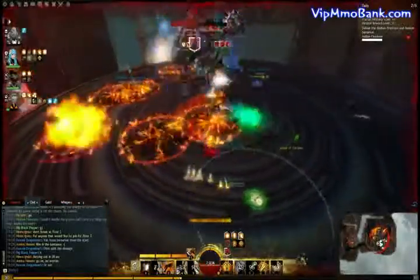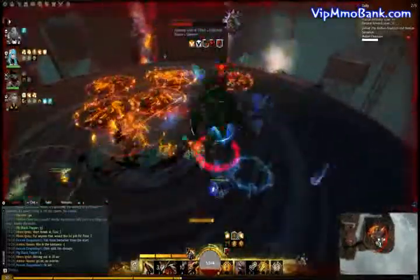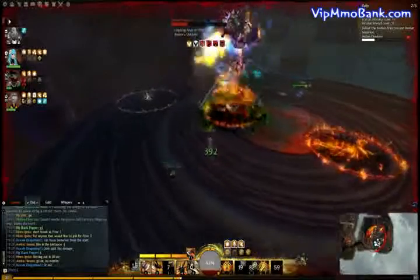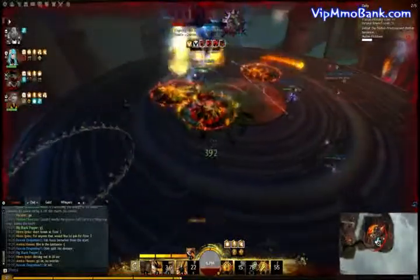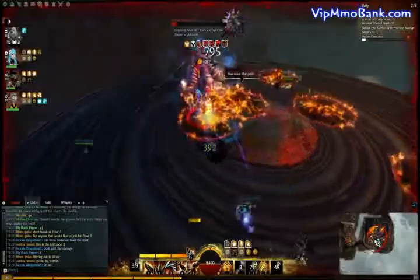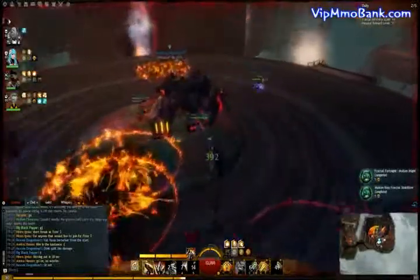In Phase 2 with the Firestorm, you don't really have to worry about much more — just a little space reduction and whacking him down. One thing worth mentioning: if you kill one boss and then wipe, you go straight back into Phase 2, so there is some save progression. It's not too difficult — in fact, this is probably the easiest and least time-consuming Boss Fractal out of the three.